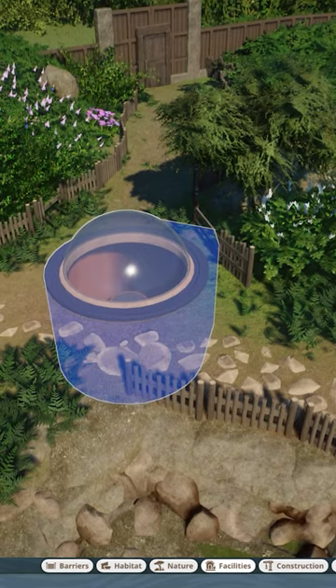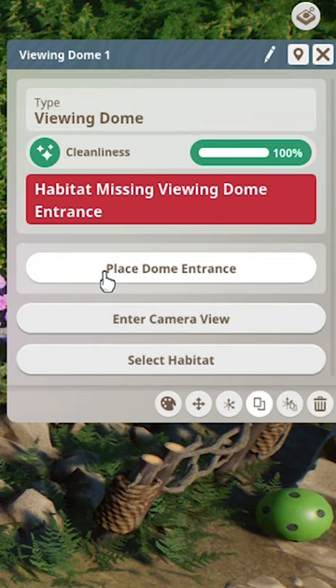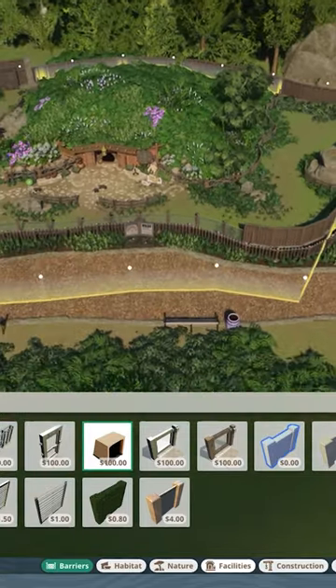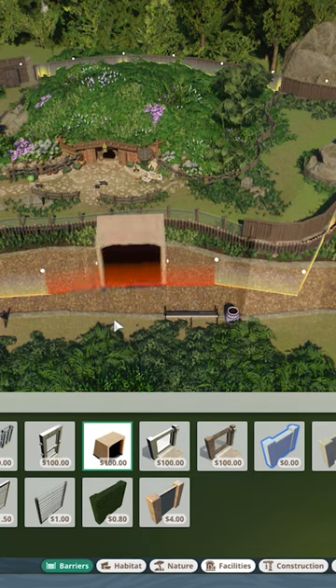Now that we have it where we want it, we could actually go over here and click on place dome entrance. Keep in mind these can only be placed around the perimeter of your habitat.